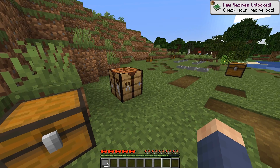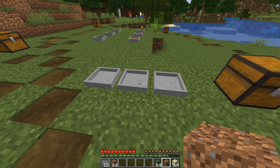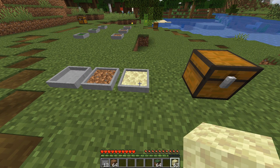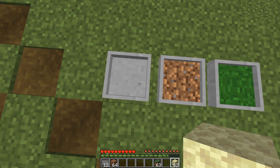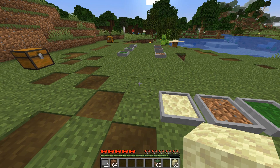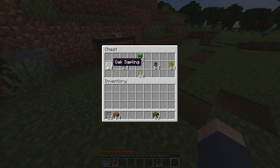Then you just right click to place it down. Once it's down you're going to have to put some soil on it. You can either add dirt, grass, or endstone by just placing the block on top of it. Make sure you aren't standing on top of the block though, as then you won't be able to actually place it down. We'll come back to the endstone but for now let's talk about grass and dirt.